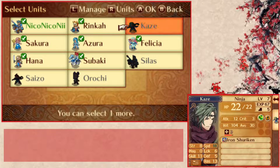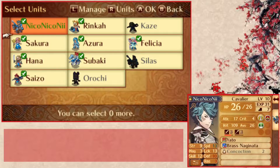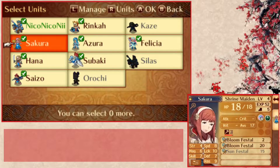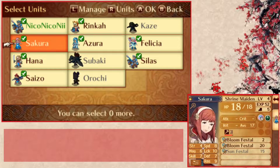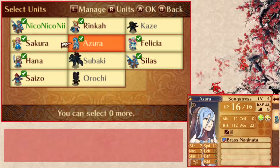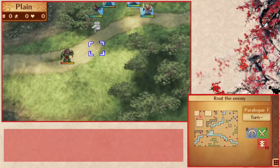I'm not bringing Kaze — I prefer Saizo. I think Saizo is more interesting because we're in Birthright. Kaze you've probably seen played in any other route. Subaki I'm not really interested in, but I am interested in Silas. Silas is a very unique unit due to being a Cavalier, though I've made him less unique now with Niko-Niko-Nienkatsu. Orochi is fun, but she can stay behind. And now about the positioning...